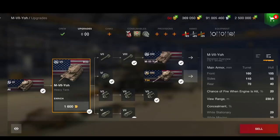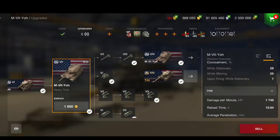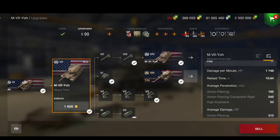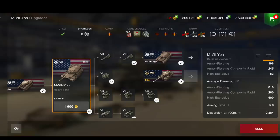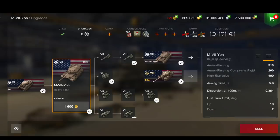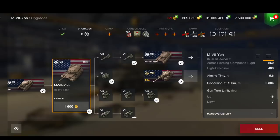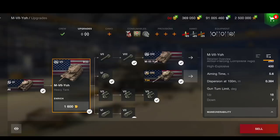First up, the new tech tree line — the tier 7, the M7 Yo. This is ugly as hell. DPM 1748, aim time reload 10.6, penetration 198 on AP, APCR 245, damage 310 alpha and 360 on APCR and 400 on HE. 5.6 seconds aim time — that is absolutely crazy and pretty harsh — and 0.384 dispersion.